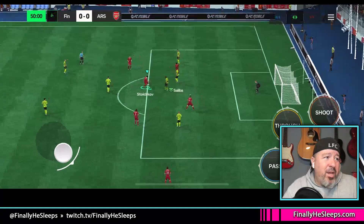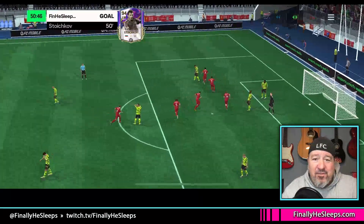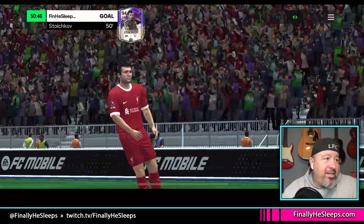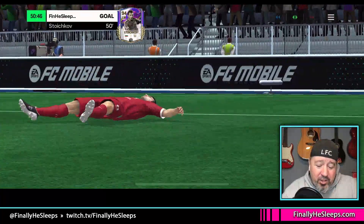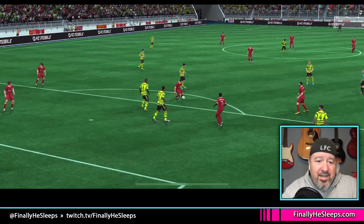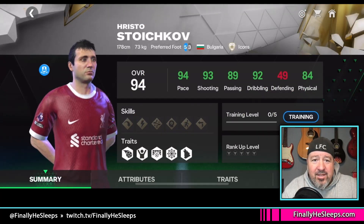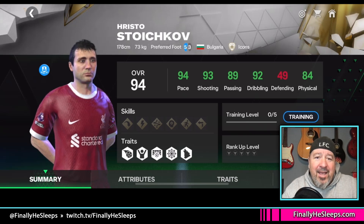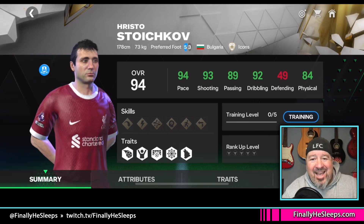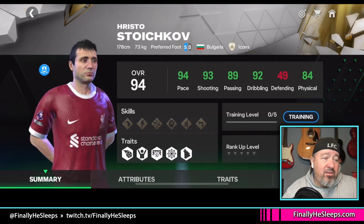So here we go. We have left-wing Stoichkov coming in. The dribbling is fantastic. There's the finish. Overall he's got 94 pace, 93 shooting, 89 passing, 92 dribbling. Let's take a look at the actual stats. 49 defending — he's a left-wing after all. Five-star left foot on the left wing. I would much rather have a right-footed left wing, but performance-wise he's doing fantastic.